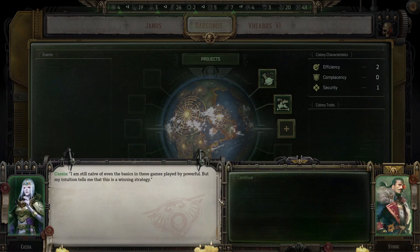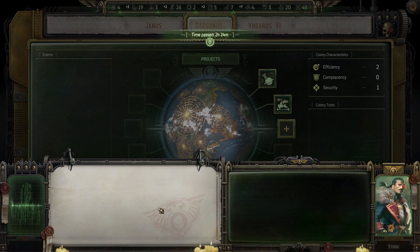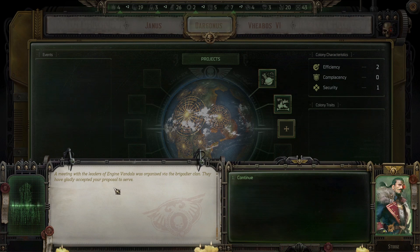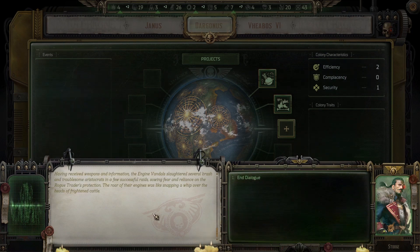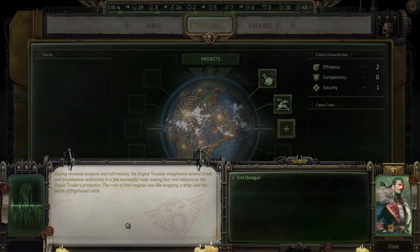Let's go with Lady Cassia. I'm still naive of even the basics in these games played by powerful, but my intuition tells me this is a winning strategy. A meeting with the leaders of the engine vandals was organized via the brigadier clan — they have gladly accepted the proposal to serve. Having received weapons and information, the engine vandals slaughtered several brash and troublesome aristocrats in successful raids, sowing fear and reliance on the rogue trader's protection.